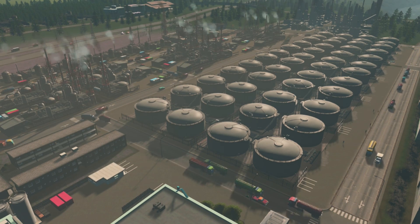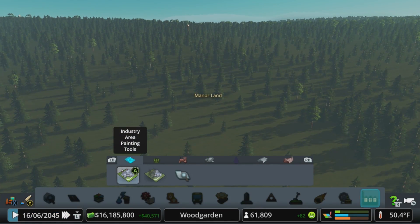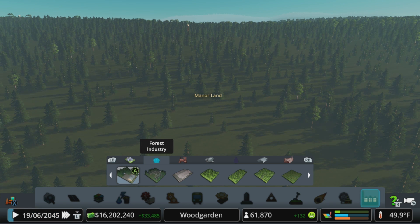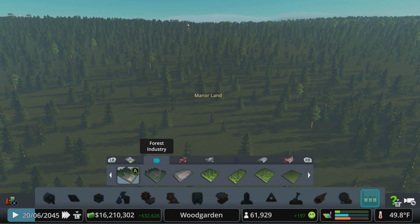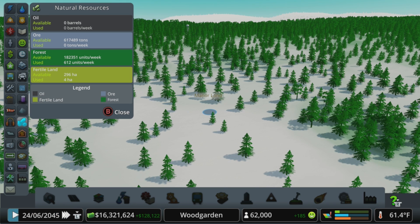First things first, you need to define an industry area. Very similar to the way we did parks in the Parklife DLC, this works like the district tool but it can overlap multiple districts or no districts at all. The type of main building you drop in will define what type of industry area it is. If you're planning on pulling resources from the ground, make sure those resources exist in the area. You can check the info views and natural resources tab to find the best places.